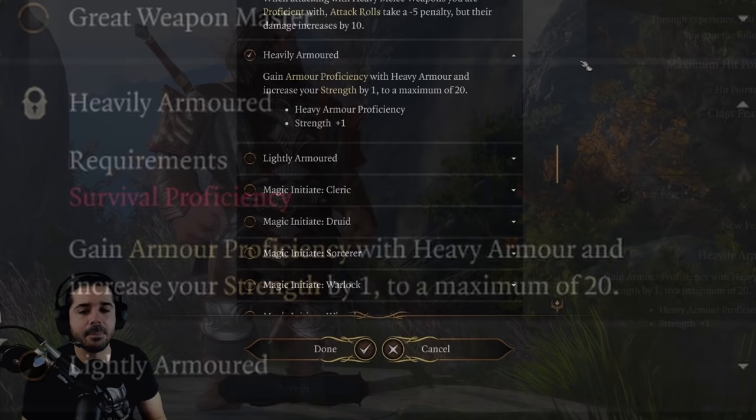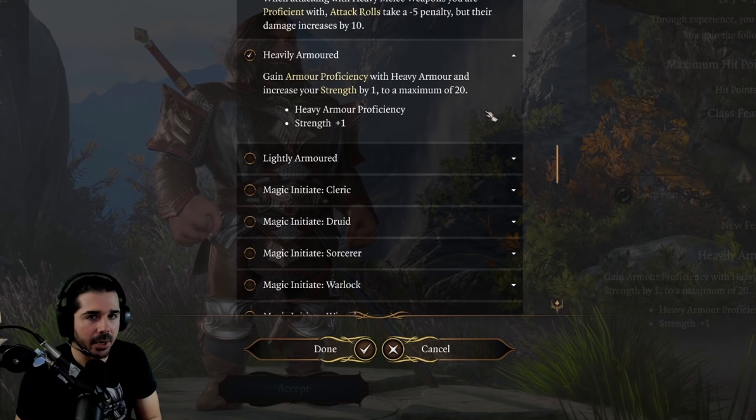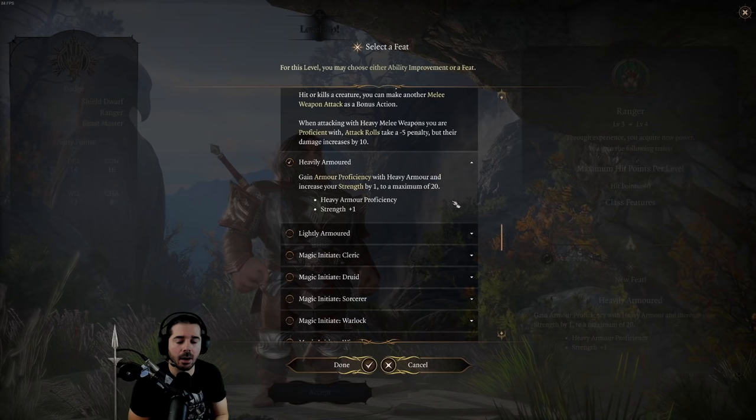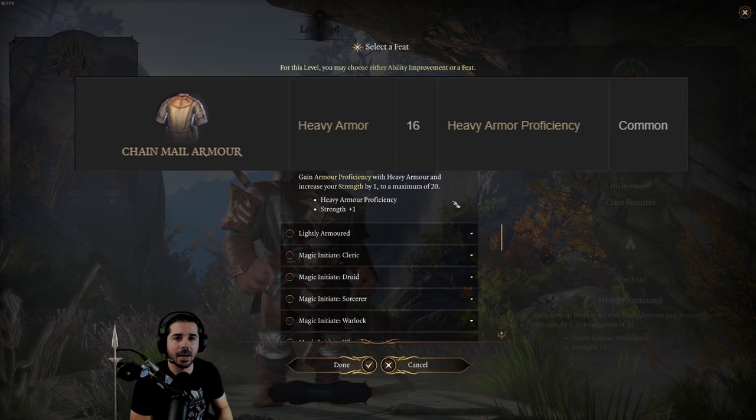The Heavily Armored feat gives you proficiency in heavy armor with a plus-two proficiency bonus, and it also increases your strength by one. This feat really isn't good for Early Access because we don't have a big selection of heavy armor. Most heavy armor in the first 90% of the game gives 16 armor class, and with heavy armor you don't get to add any modifiers on top of that 16.